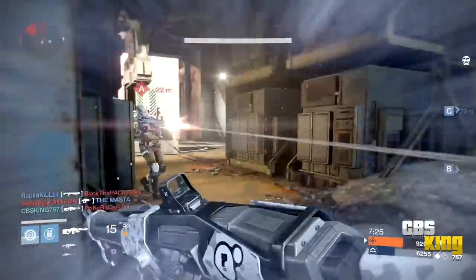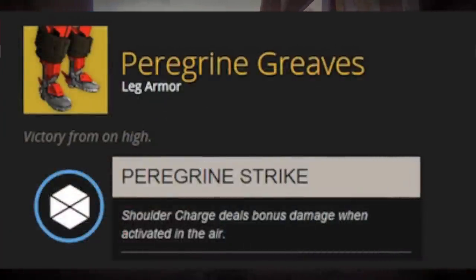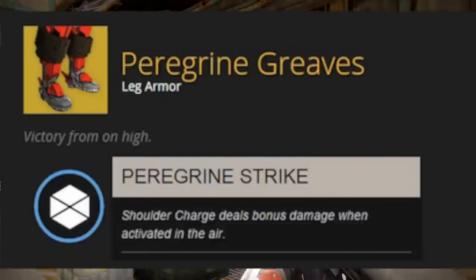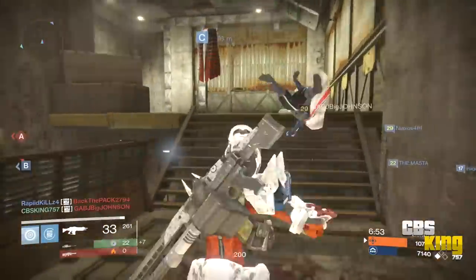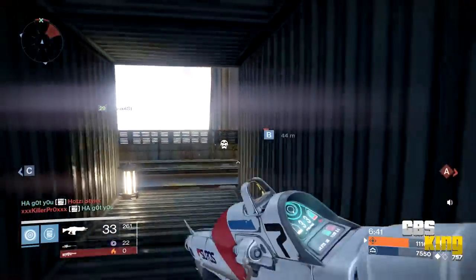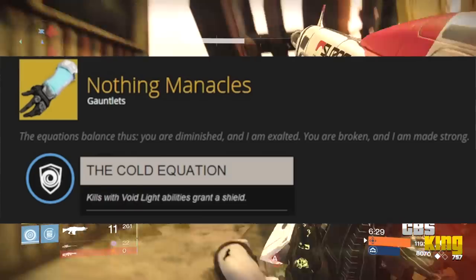Make sure you read up on the gear you're using because it might not fit your playstyle. Moving on to the Peregrine Greaves — Titan boots whose unique perk is that Shoulder Charge deals bonus damage when activated in the air. This will be another arc-specific exotic for Titans. Lately a lot of people run around Shoulder Charging only, which is annoying, but with bonus air damage this could be really fun in PvP.